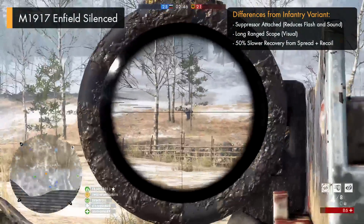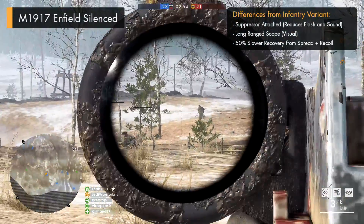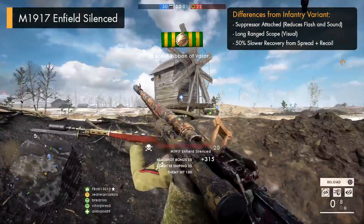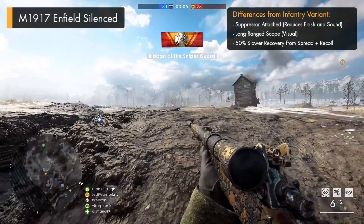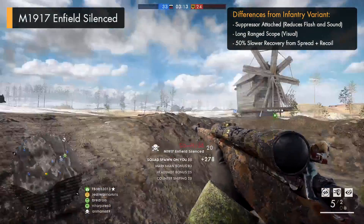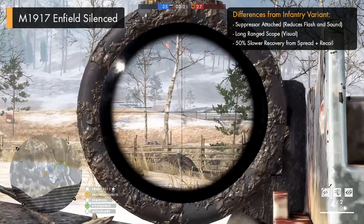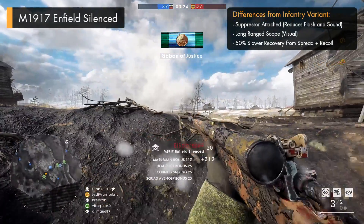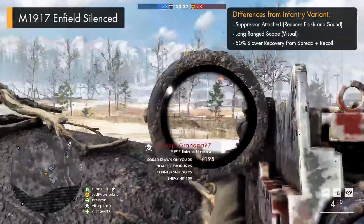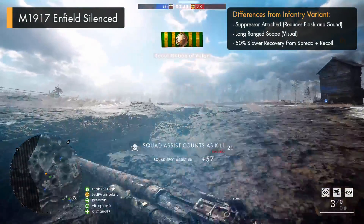The reduced muzzle flash might help to hide your location to a certain degree, making it slightly harder for enemies to pinpoint you — though with the gun having a long-range scope that emits glare, this is a bit of a giveaway. Having a suppressor also takes away your ability to use a bayonet or a bipod. But that decreased sound might help when a nearby enemy is running around, as an unsilenced blast would be enough to give your position away. A lot of good players use audio cues to track down nearby targets, so taking that element away with a suppressor is a pretty good bonus, despite it not actually doing anything statistically.